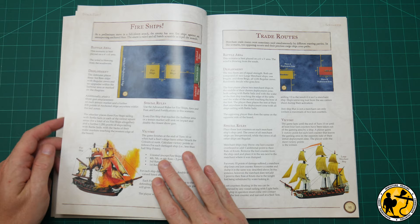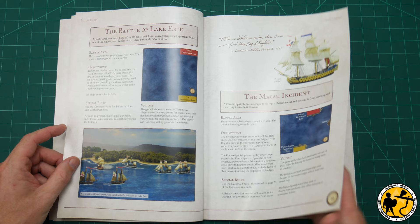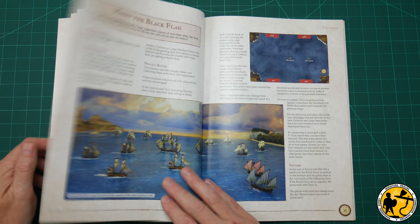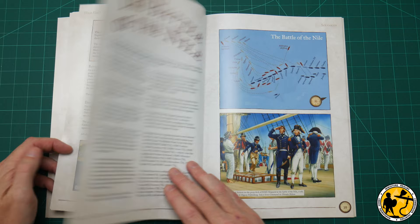Then there are lots of new scenarios — lots of different styles, using fire ships, ones with trades, passengers, the Bermuda Triangle, and lots of different fun things. Some are linked to historical context, some not, but really really cool. I think there are 15 new ones in total, which is a massive expansion over what was in the standard rulebook.